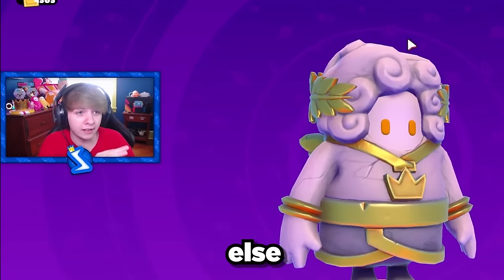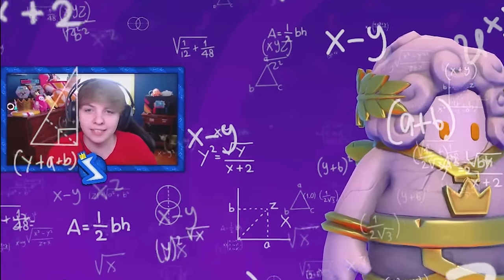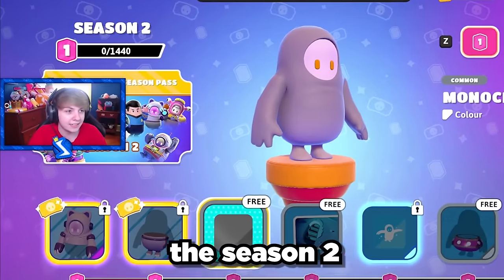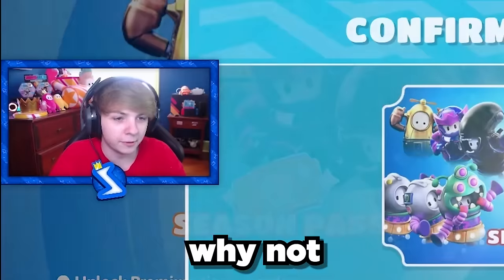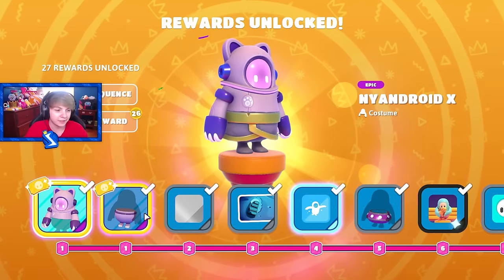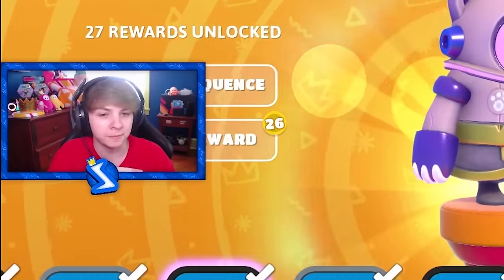Before anything else I'm gonna check out the battle pass first. Why does my crown rank look like that? The crown is like merged in between the number, that looks so weird. Anyway, battle pass — we got the Season 2 battle pass. I'll get the bundle. There we go. Season pass unlocked, so it gives you a little sequence that shows you all the things you just got, which is pretty cool.